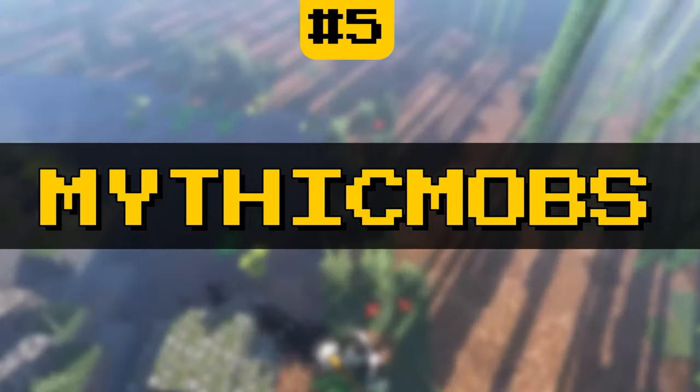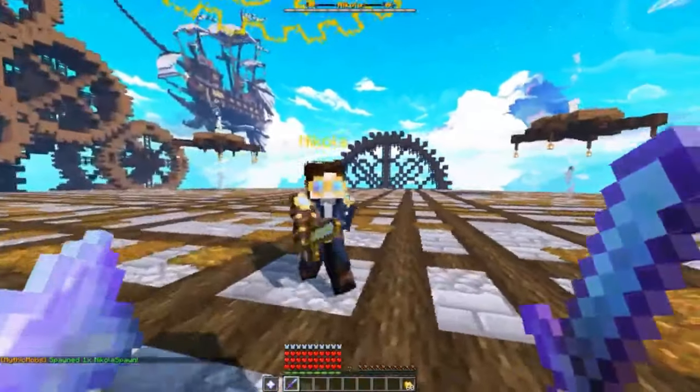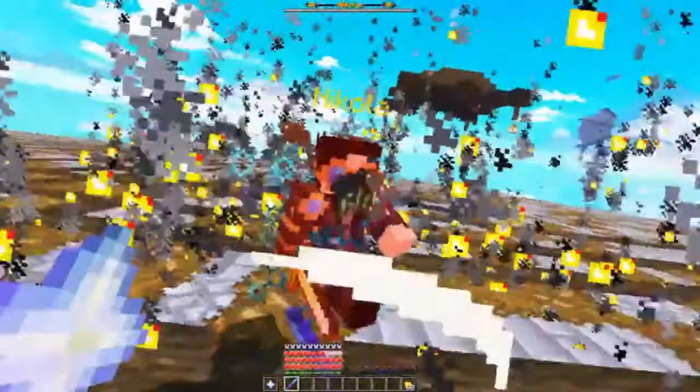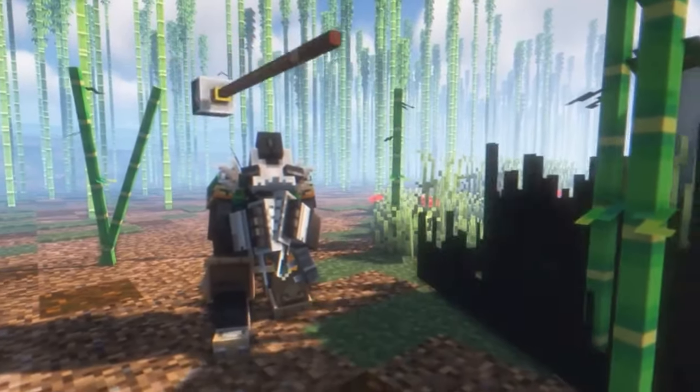Number 5, Mythic Mobs. Mythic Mobs is a plugin that adds new and exciting mobs to the Minecraft world, making it more challenging and dynamic. Players can face off against mythical creatures such as dragons, griffins, and giant spiders. This adds a new level of excitement to the game.